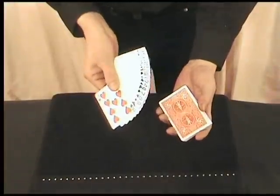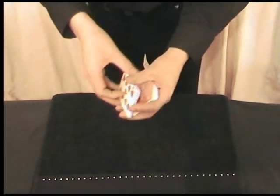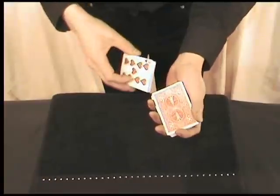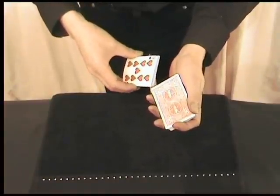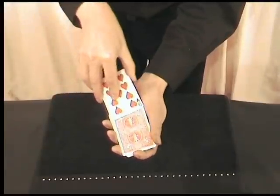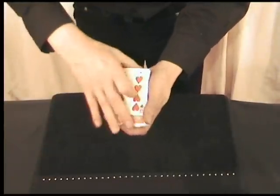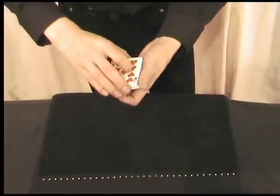Now at the moment, obviously all the cards are facing the one way. I'm going to take half the deck and turn them face up, so they now face the wrong way. And I'm just going to shuffle these two sections together — there we are, the perfect shuffle.